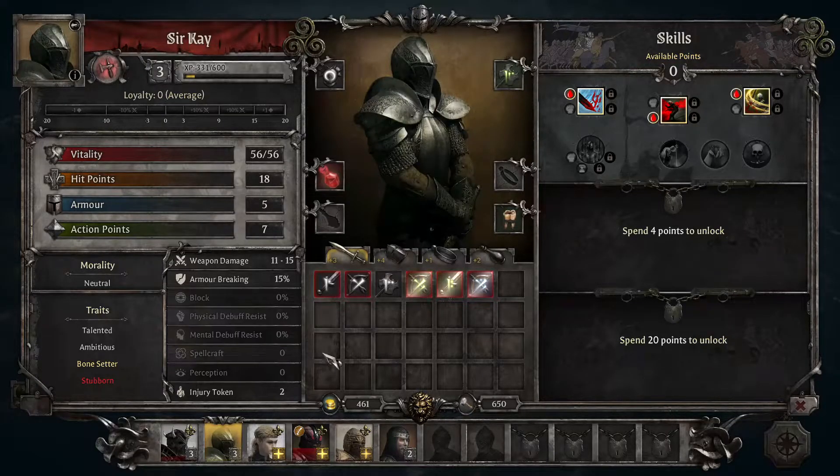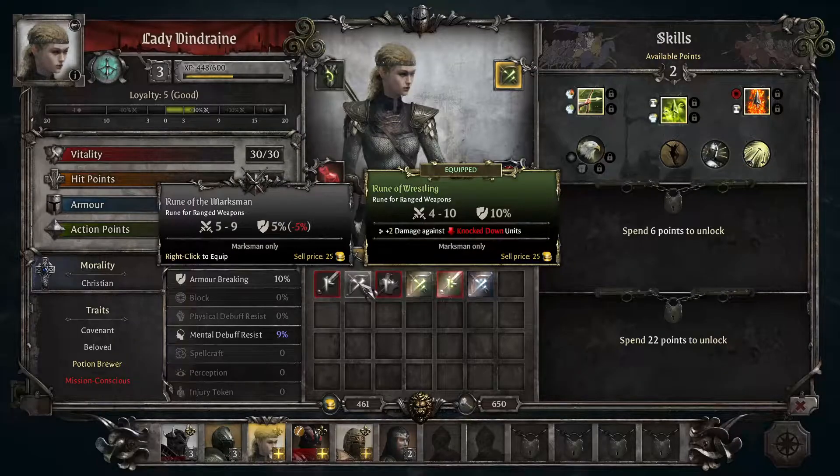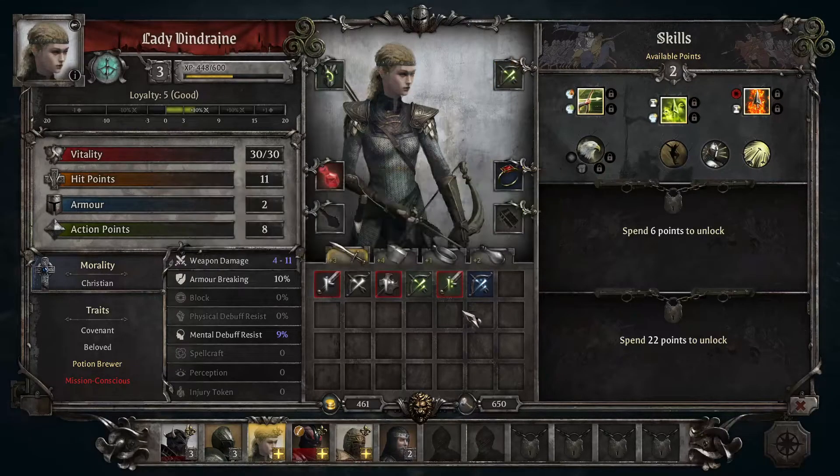300 building resources for 500 gold? Sure — it means we can't really afford anything big right now. Sir Kay has regained vitality. We have three levels — let's look at equipment first. Two bows: her starting bow versus this one with extra damage. We lose plus two damage against knockdown opponents but gain plus five percent armour breaking and plus one maximum — sure, we'll do that.